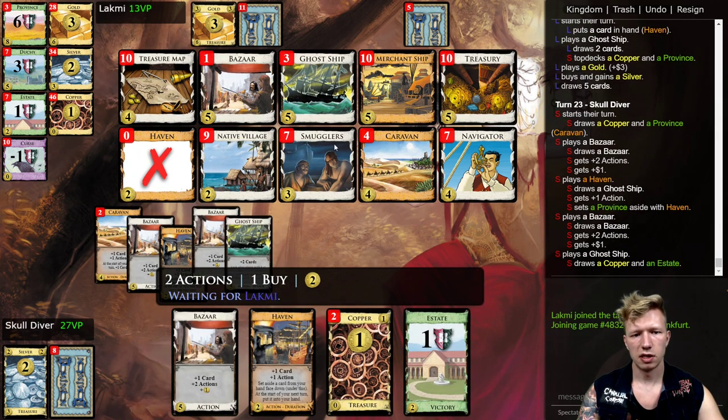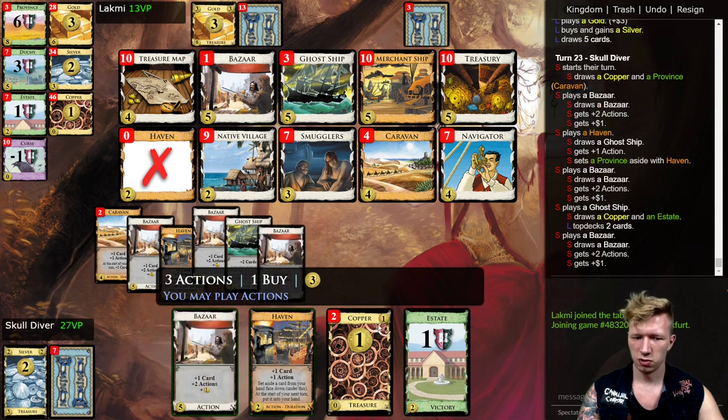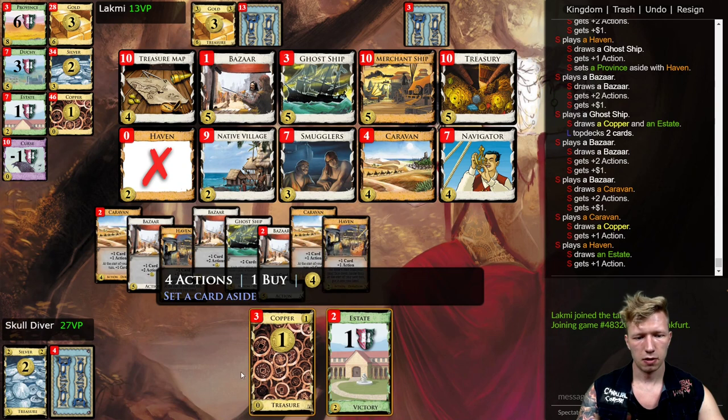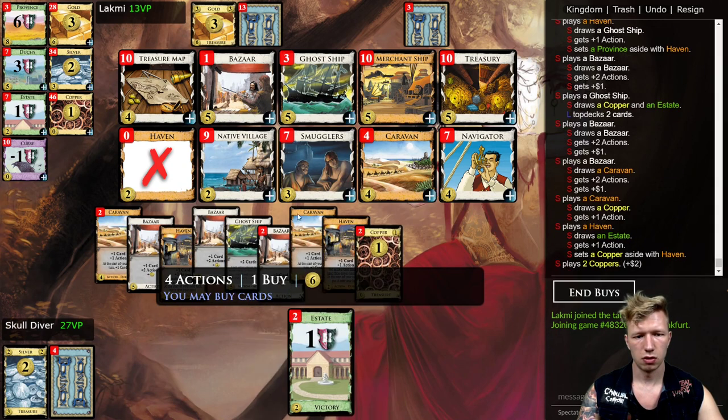Since the gains are very limited, the piles are not likely to run, so we'll need to go through all the Provinces, which will take a bit of time. Sadly I didn't draw to eight here, so let's just get another Ghost Ship.